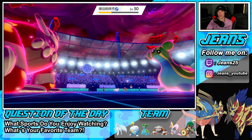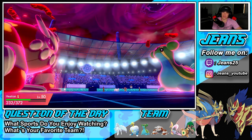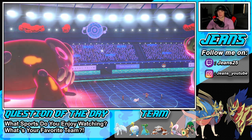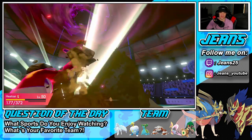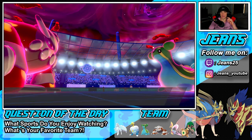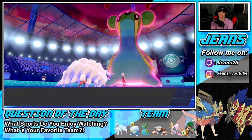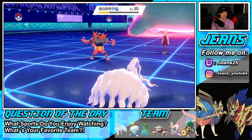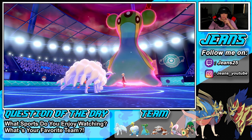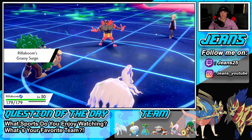A Moonblast comes through doing some damage. Max Quake will be able to take this out but Gastrodon's gonna get the first shot on us — he changes up the weather and doubles up. I don't like that one bit. There goes the Geyser, then Max Quake hits. We have the Shuca Berry which should let us live another turn. That still KOs — what was the point of the Shuca Berry then? The Shuca Berry didn't save us and now this one's not looking good.